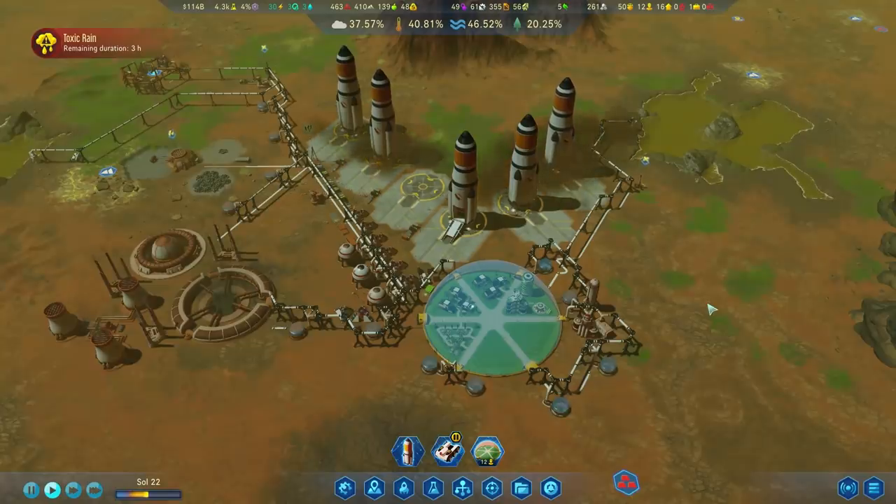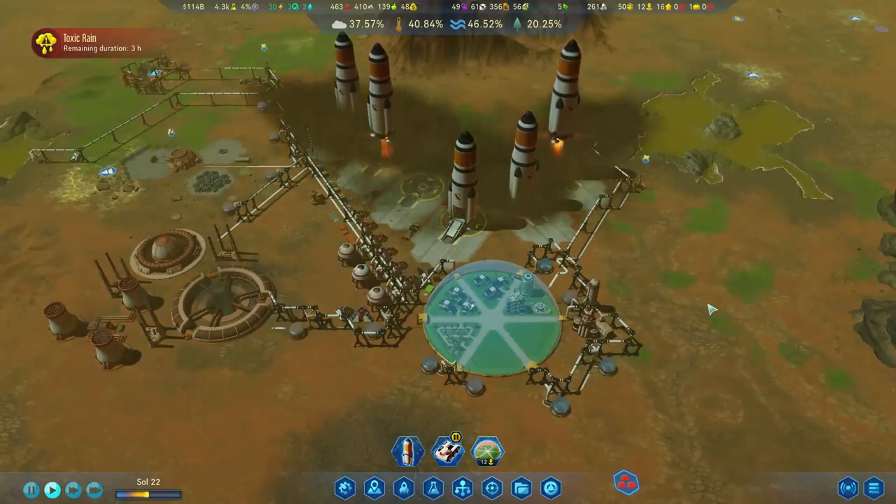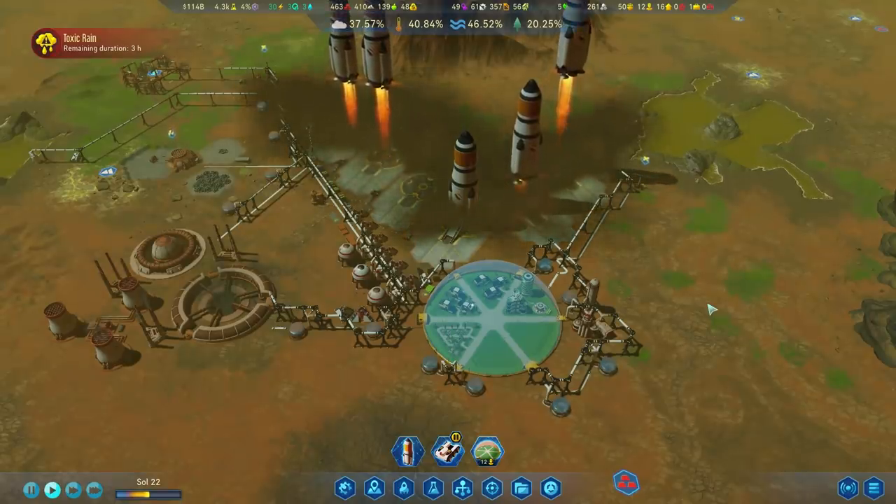One of the early side effects of pumping out greenhouse gases and increasing the temperature is toxic rain. This destroys soil quality, kills vegetation, and creates toxic pools of waste that need to be cleared by drones.